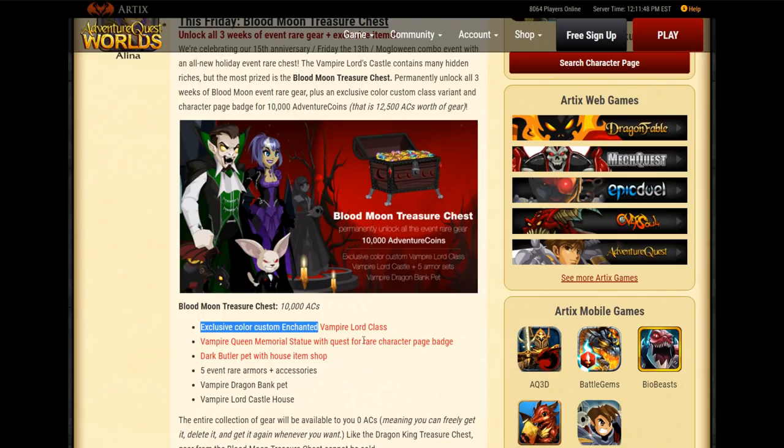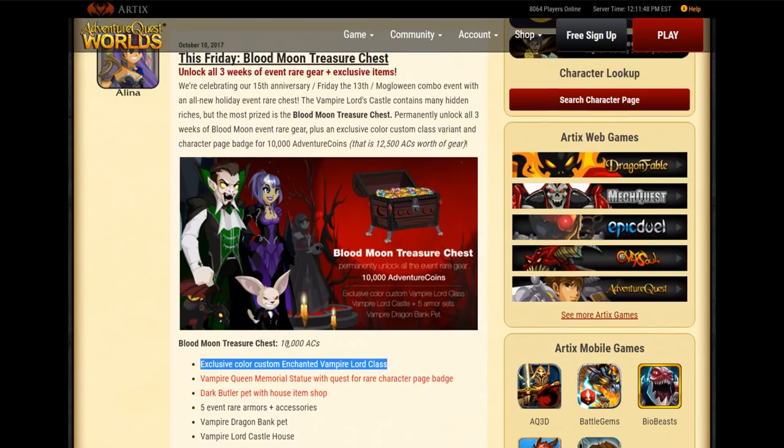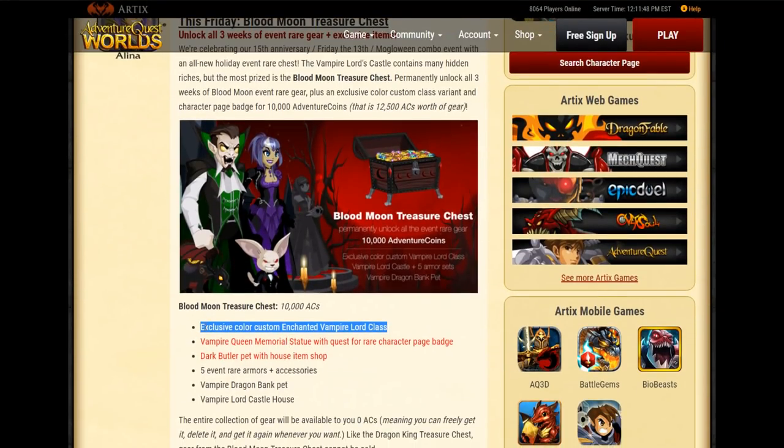Having a Color Custom class is not really that much of a benefit. It's a cool idea, but you'd have to use the class, and if the class isn't good, you're not going to be using it — and that's a waste of a Color Custom armor. I would much rather that be an armor and not a class, but it's still pretty cool.